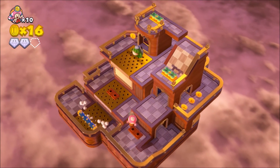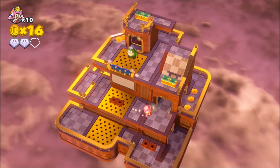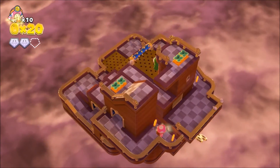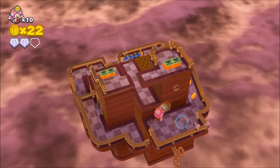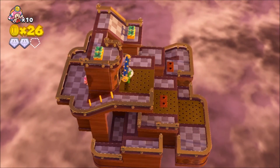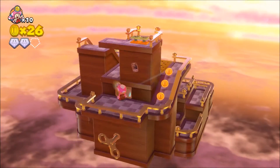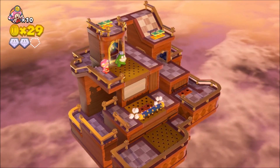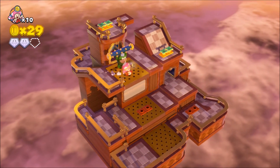I should avoid it - no wait, I should avoid it. I'm being dumb. Whatever, it's fine. It reveals some coins. That's just how you know you have problems when you can't get in there because you're being dumb. Oh, I see how I'm supposed to do that.